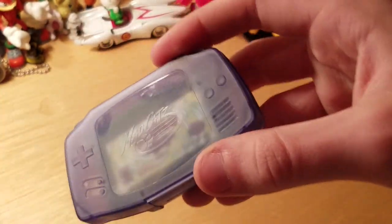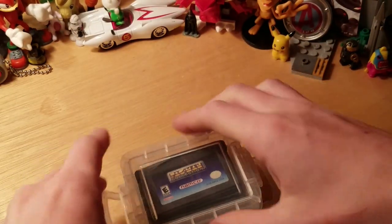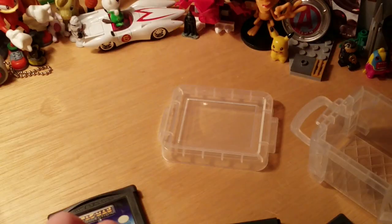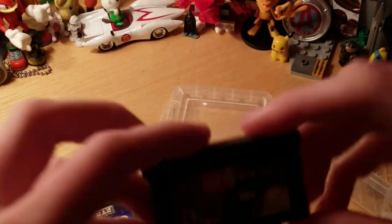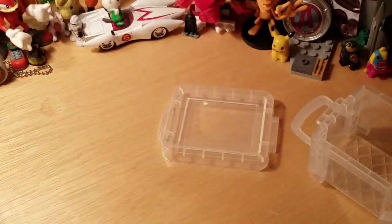Now my Game Boy Advance collection. Here's a Mad Catz case for the Game Boy Advance, and inside it is Pokemon Leaf Green. Here's my little display — not an official Nintendo product, but it's just how I display the games. I have Kirby: Nightmare in Dream Land — good game. Super Mario Advance 4: Mario 3. Lego Bionicle: Mata Nui Adventures. Lego Star Wars 2: The Original Trilogy. And Pac-Man Collection.